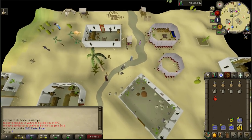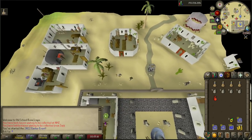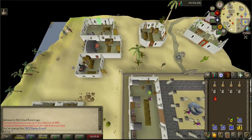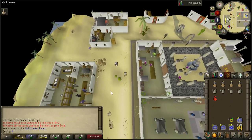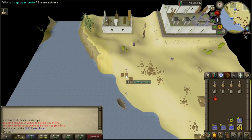After spamming through the options, he'll give you a task. We need to make our way southwest of the Alkarid Bank and find his hidden associate. Just south of the bank, there are some boxes — go ahead and talk to the Suspicious Crate.